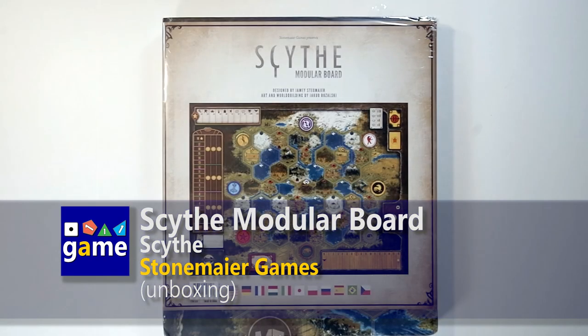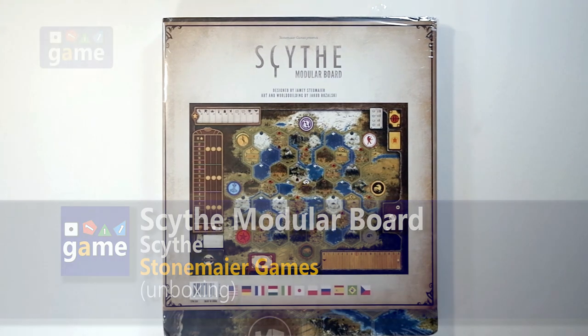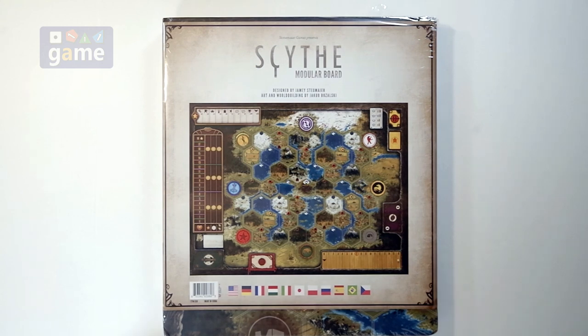Hey, welcome back to Once Upon a Game. I'm Kevin Kitchens, and in this episode we're going to unwrap, not really unbox, the Scythe Modular Board. It's an expansion for Scythe that gives even more variability to the gameplay by introducing modular board components that go on top of the board to give more variable resource locations each game.